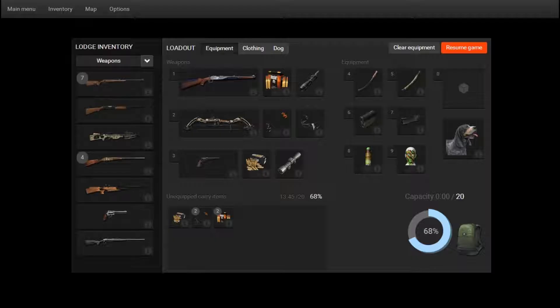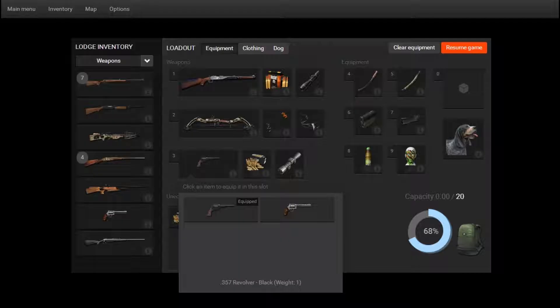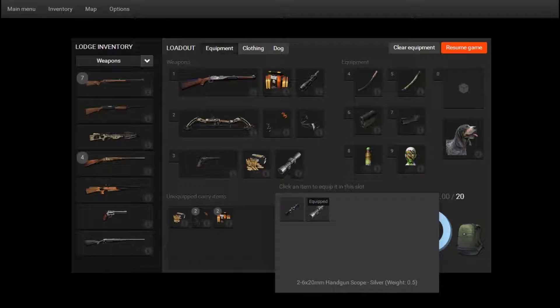The sight for the rifle is the 12 by 50 millimeter rifle scope in black. And this one is the 357 revolver black, with 20 rounds for it, along with the two-dash-six times 20 millimeter handgun scope in silver.